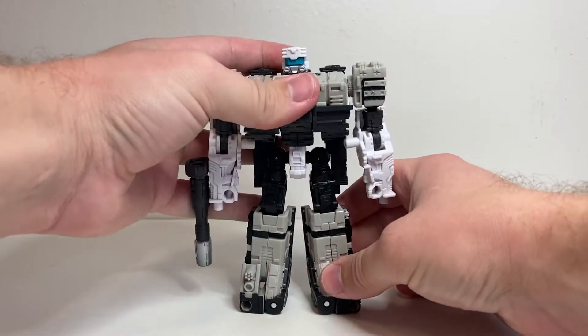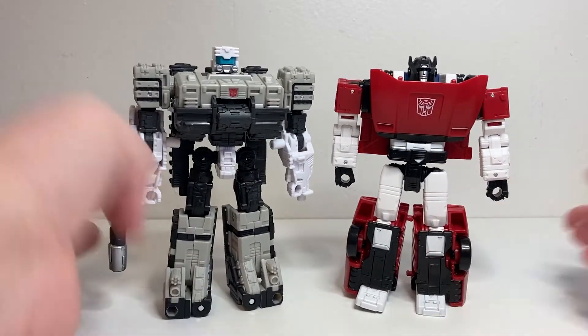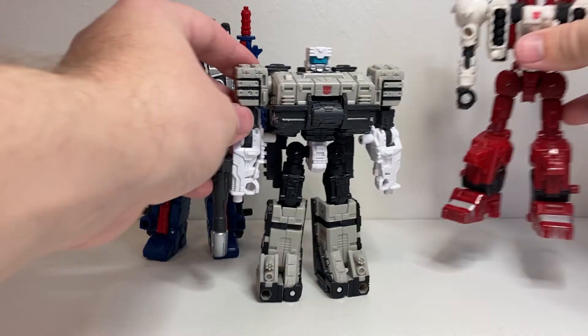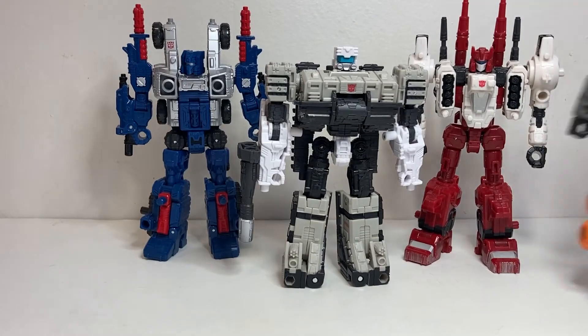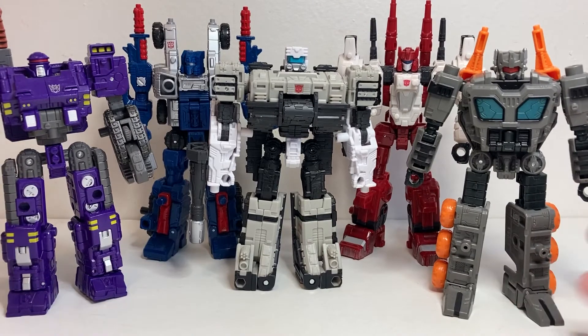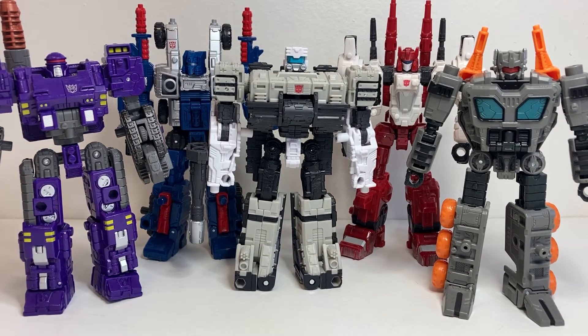Here he is again with Kingdom Sideswipe just for that standard size comparison — pretty average size deluxe. And then let's bring on all the other weaponizers. Here is Cog, Sixgun, Fast Track, and Brunt, to get all five of them together. Three of them are Autobots and two of them are Decepticons, but pretty cool — I think they all look pretty good together.